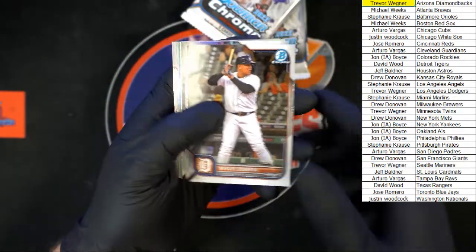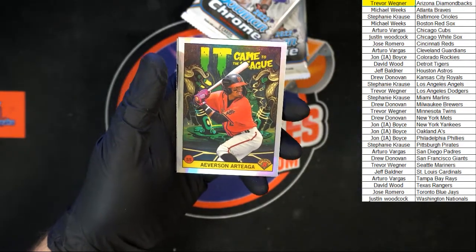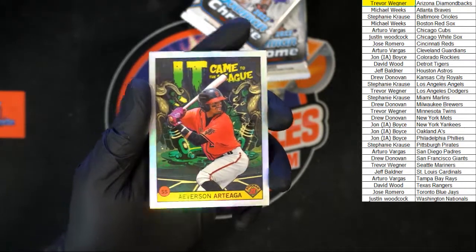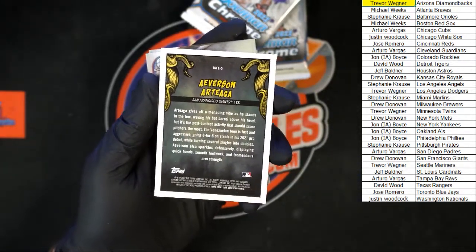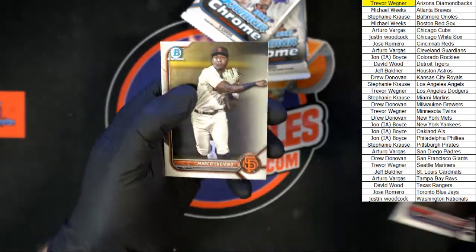Bigale, Cabrera, Aaron Ashby. Ooh — Ortega came to the league, that's pretty cool right there. Going to the Giants — that one's going to Drew D. And then we got Rodriguez and Luciano.